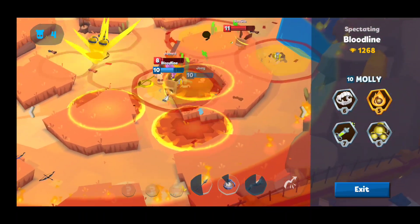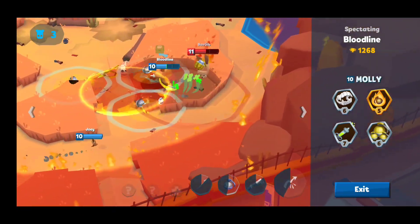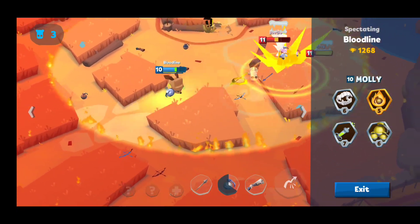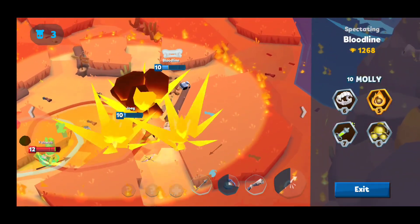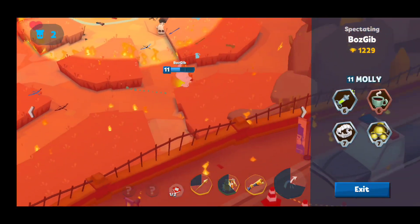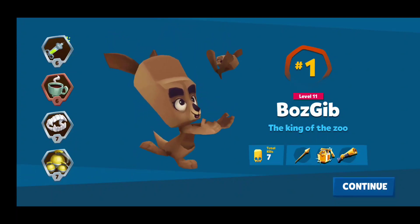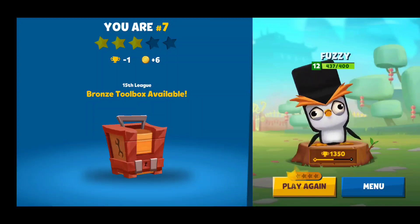One of the things I always like to do, especially after someone kills me, is watch the rest of the game and see what their strategy is — see where they finish, who's left. A level 10 Molly killed my level 12 Fuzzy no problem, ran up on me and I was done real quick. Shout out to Boz Gib for winning that one. We lost one trophy, came in seventh — not too bad.